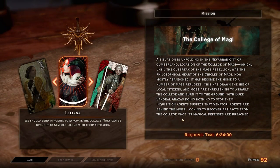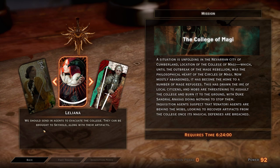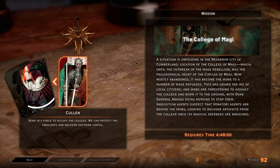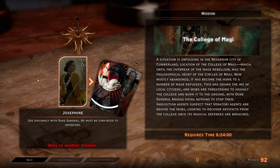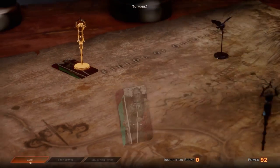The College of Magi — the situation is unfolding in the Nevaran city of Cumberland, location of the College of Magi. Now mostly abandoned, it has become home to mage refugees, drawing the ire of local citizens. Mobs are threatening to burn the College, with Duke Sandril of Navus doing nothing to stop them. Inquisition agents suspect Venatori agents are behind the mobs, looking to recover artifacts. We can use diplomacy, evacuate the college, or send a force to protect and recover artifacts. Let's send Cullen on this mission.